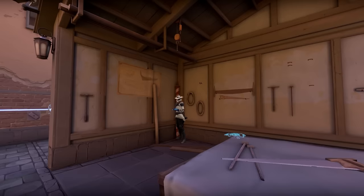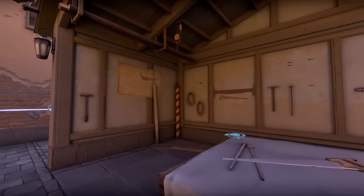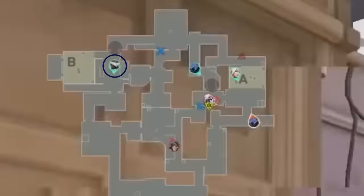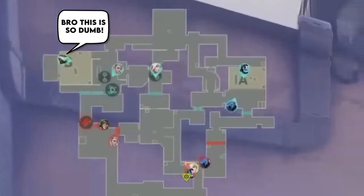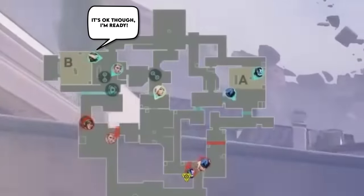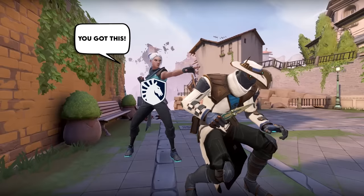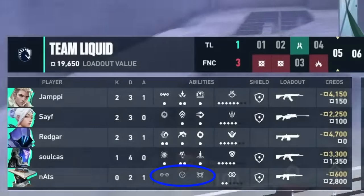Being a Sentinel main sucks. Those games where no matter what you do, attackers never hit your site — then you swap, and they finally go to the site you just left. That's how this game started. Nats did some chip damage on Pistol Round, but Fnatic kept dodging his site, putting him into rough retake situations. Team Liquid have a lot of faith in their Cypher setups — so much so that Redgar even opts for a Judge and no armor so that Nats could have his setup at full strength.